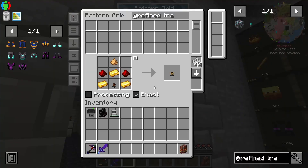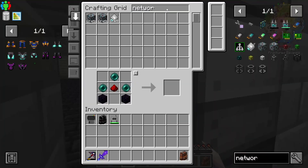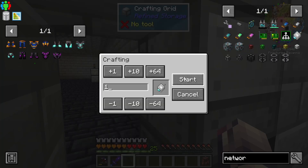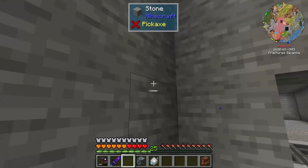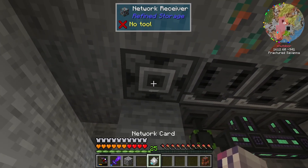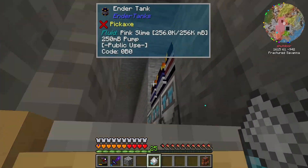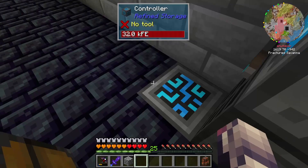Let's grab a refined storage transmitter - so that's the transmitter, a receiver, and a network card. We'll throw this stuff down. One start, one start, one start - that should be quickly crafted. Let's grab the transmitter and we're kind of just preventing cables from being run everywhere. We'll put the receiver here, shift right click with the network card - you can see that it is linked. Come up the ladder and throw the card in here. This will be using quite a bit more power but I'm fine with that.